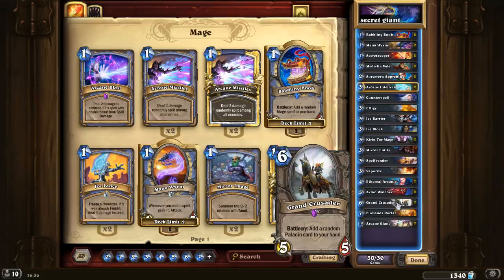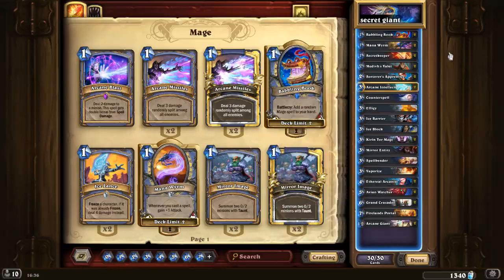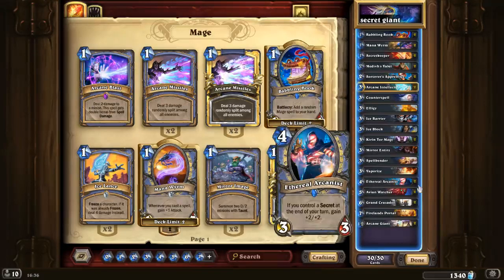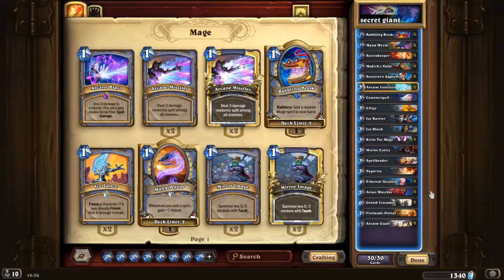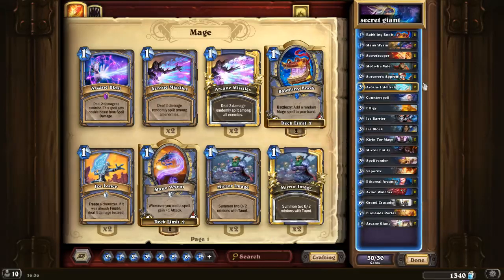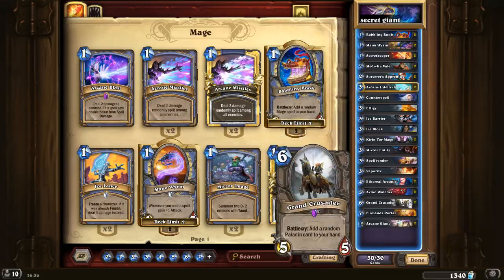But in this deck it's okay to get that one-mana spell, which is most likely a secret, because it lets you pump up cards that synergize with it really well — and it's only one mana. So you can play it at five mana with Ethereum and that secret, at six you can play Ethereal Arcanist and that secret, same for Secret Keeper and others.